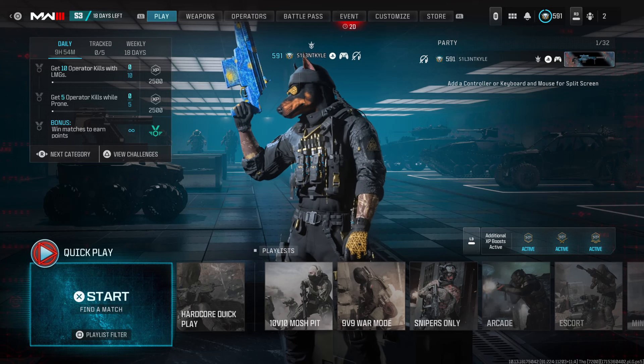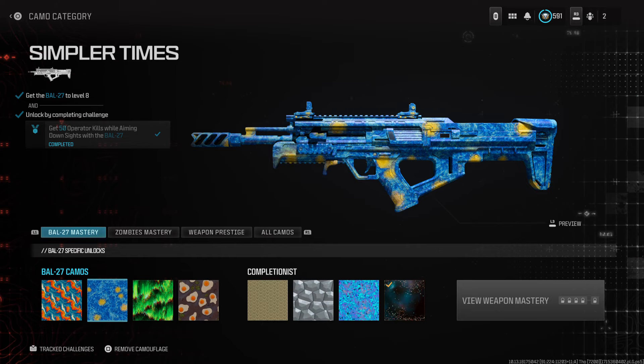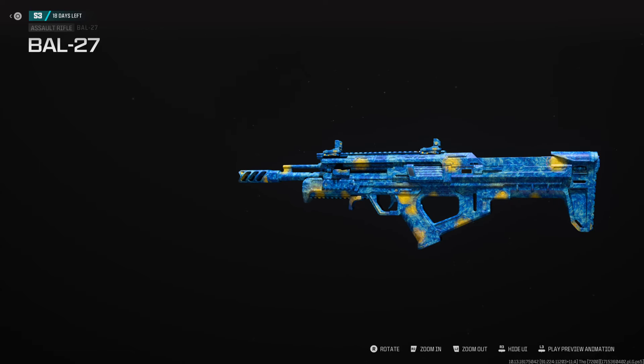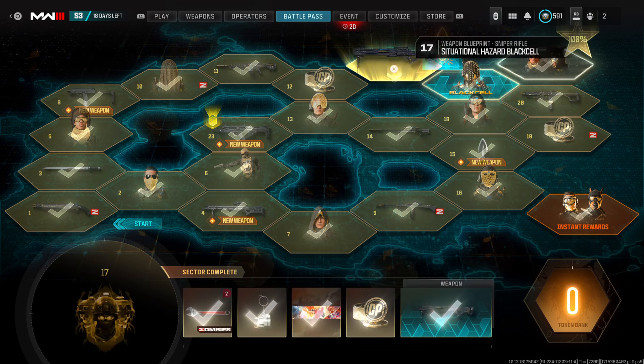Hey guys, it's Kyle again and welcome back to Modern Warfare 3 Season 3. We're using another camo that you can unlock through the Bow 27 today — it's the Simpler Times camo. Does anyone else think of the Vincent van Gogh painting? You guys know which one I'm talking about.